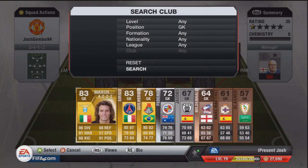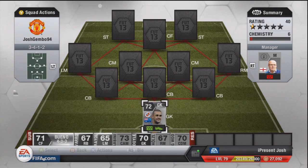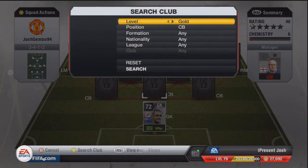The goalkeeper we're going to have is Federici. I'm going to make sure we get silvers on there so we don't have any spoilers for new teams soon, because we'll have a two-team hybrid very soon. 74 diving, 71 handling, 76 kicking, 76 reflex, 50 speed and 69 positioning — some solid stats on Federici. He's actually a very pretty good keeper: 6'2 tall, 3-star weak foot, 750 coins. Very, very cheap for a BPL goalkeeper with those sorts of stats.